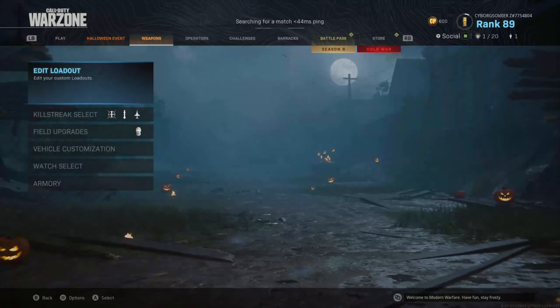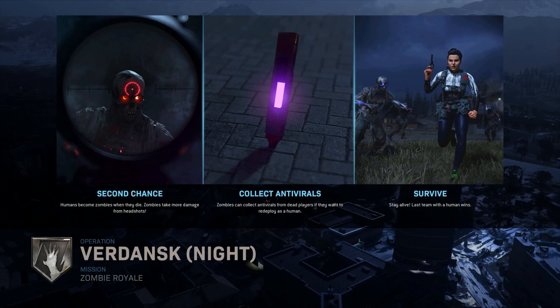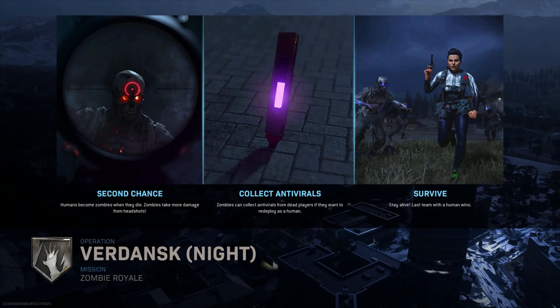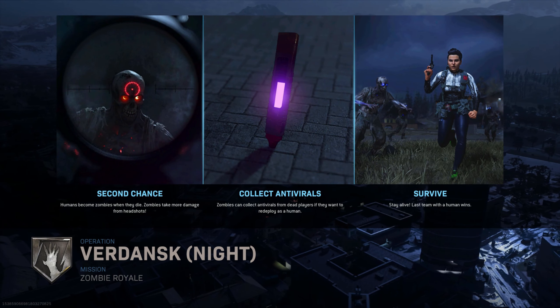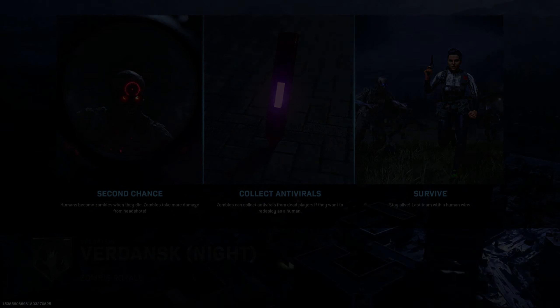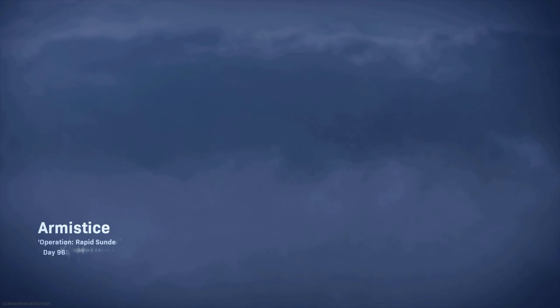Alright, so here's the objective: there's a second chance mechanic — humans become zombies when they die. Zombies take more damage from headshots. Collect antivirals from dead players if you want to return to human and survive. Sounds nice! Here we go.